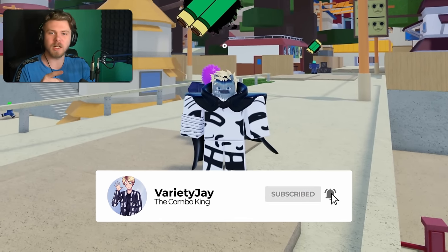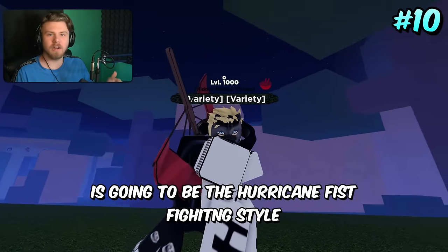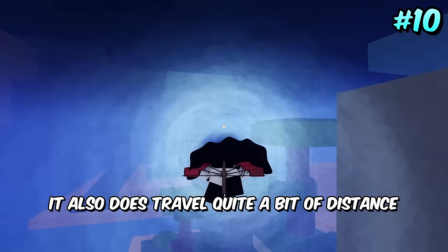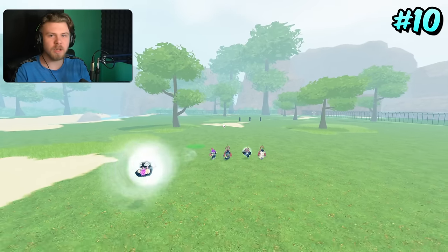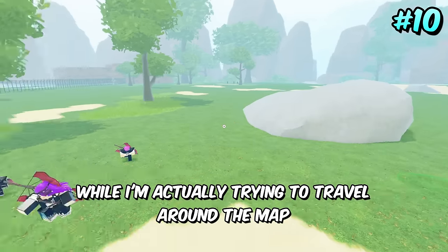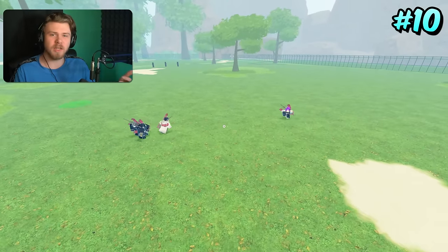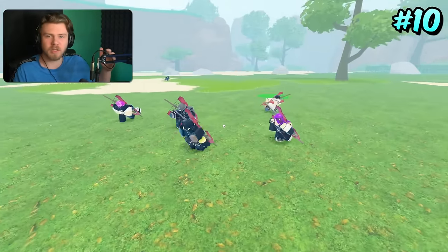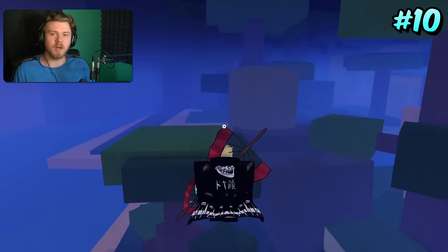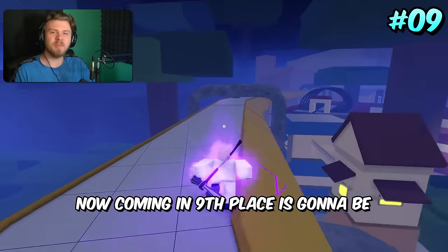Alright, so coming in 10th place is the Hurricane Fist fighting style. Hurricane Fist makes 10th place because while it is pretty fast, it also travels quite a bit of distance — it's extremely good for traveling and very fast. I actually use this quite a bit when grinding bosses because Hurricane Fist is just a really easy thing to equip. It's just a weapon spec you throw on and boom, you travel across a significant portion of the map.